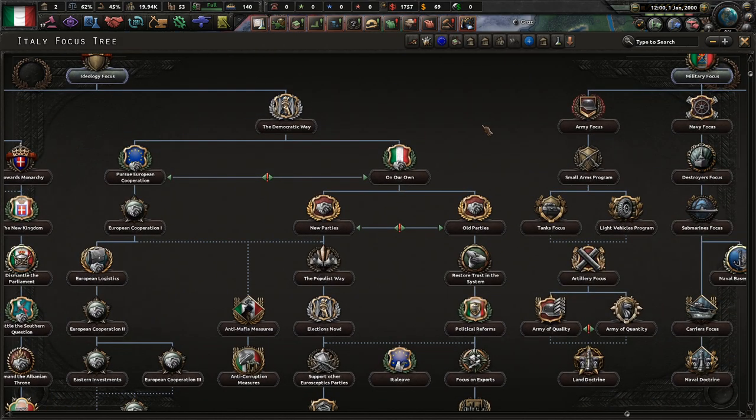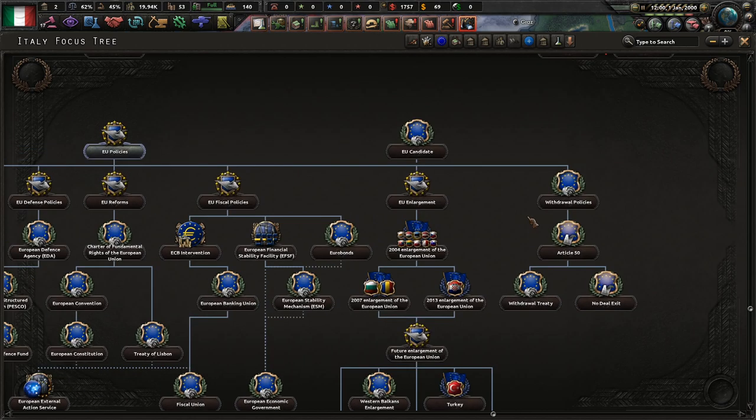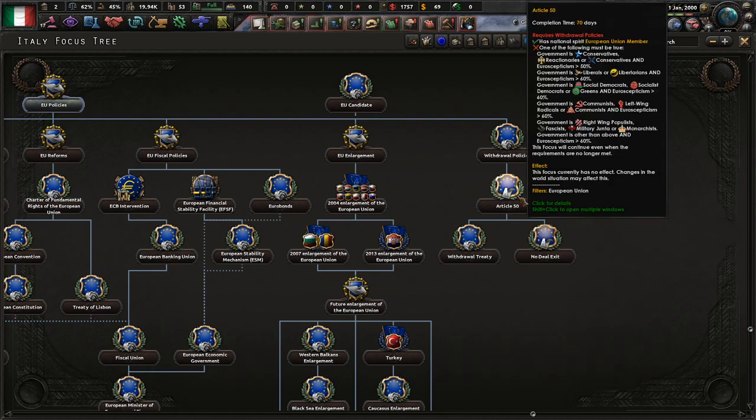So in order for us to leave the European Union, I do believe we need to just do a withdrawal, which I think we can do right away. EU policy, then withdrawal — Article 50. One of the following must be true: conservative reactionary, conservatives, and Euroscepticism above 50%. So who can I get it done the easiest with? The Romans — right-wing populist, fascist, the Romans other than the above, and Euroscepticism above 50%.